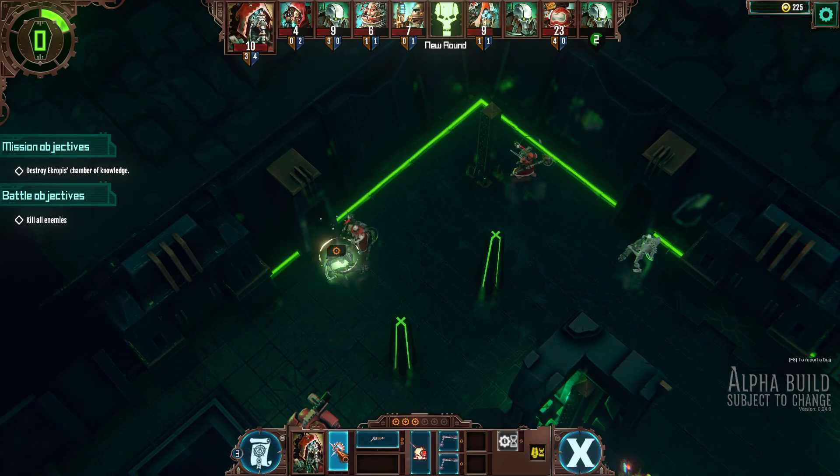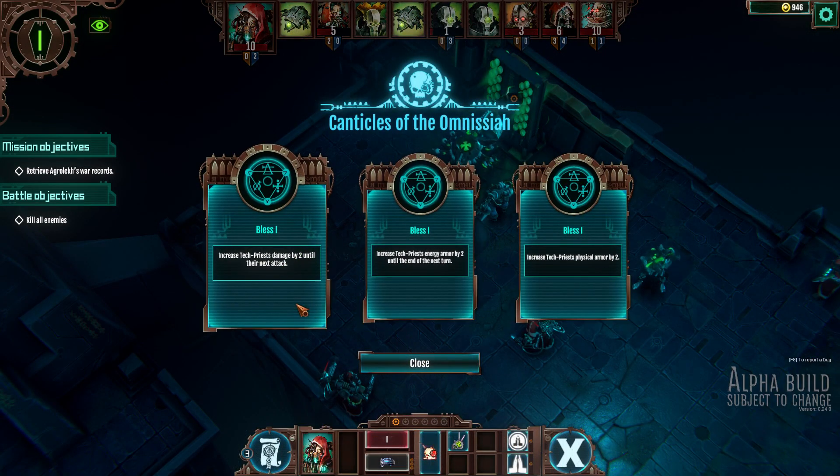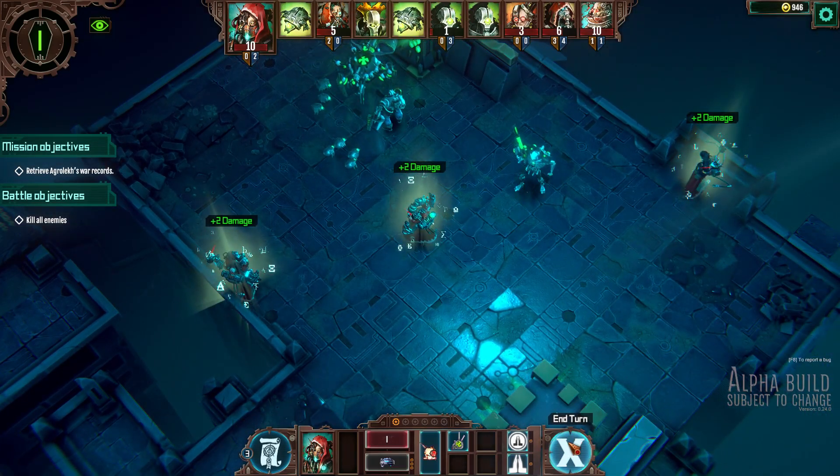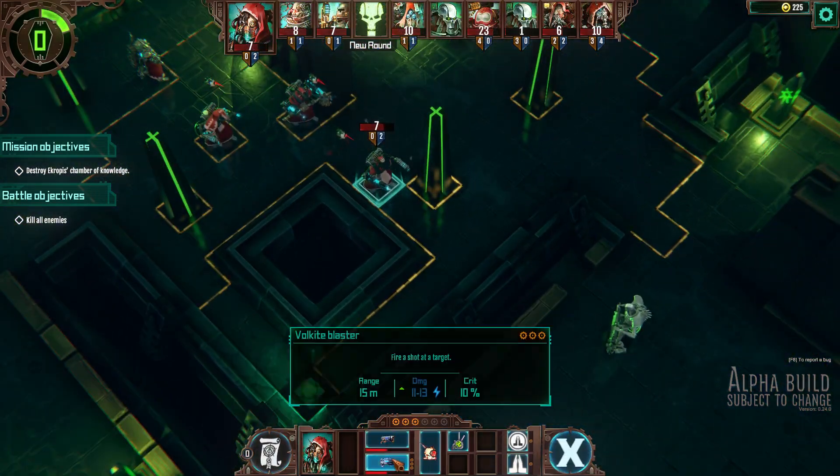Cognition points can also give your units access to their most powerful weapons, temporary buffs, or healing. Wisely planning your advance to gather this resource all while fighting off the enemy is the core element to your success.